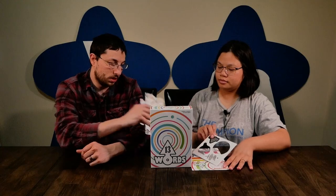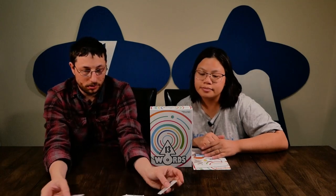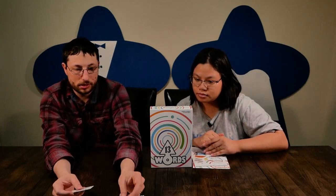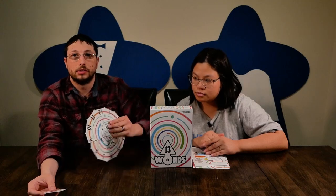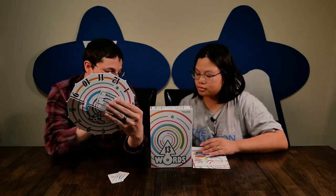So a little bit about how this game works: you're going to set this wheel — essentially looks like a clock — in the center of the table, and around it you're going to put some of these cards, which are double-sided with words on them. Once you've set that up, you'll put one card in the center of the ring, and someone gets the captain token.